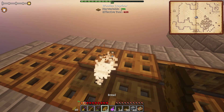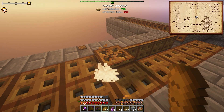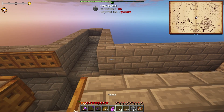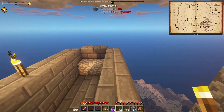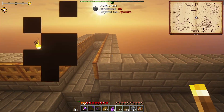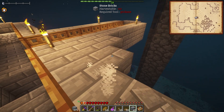Mobs kind of wander around, and eventually they will wander into these water streams, which should be able to handle them. I am going to have to place some torches because we don't want mobs to spawn up here. I'm probably going to go down and sleep anyway — I don't want to deal with flying mobs while we're up here. As I'm going back down to sleep, I wanted to mention something about this.